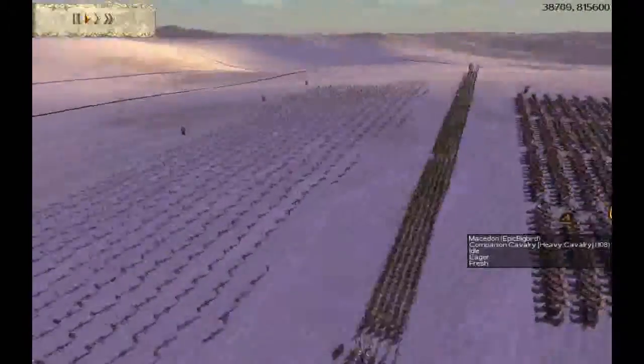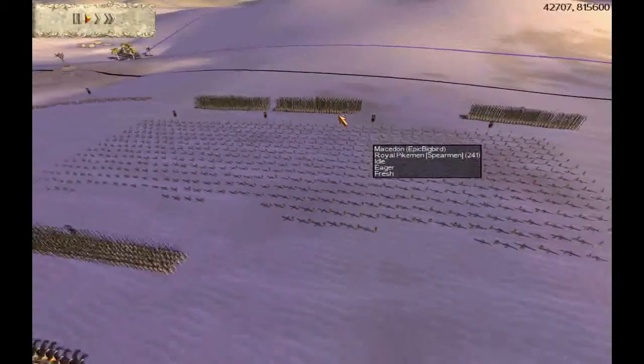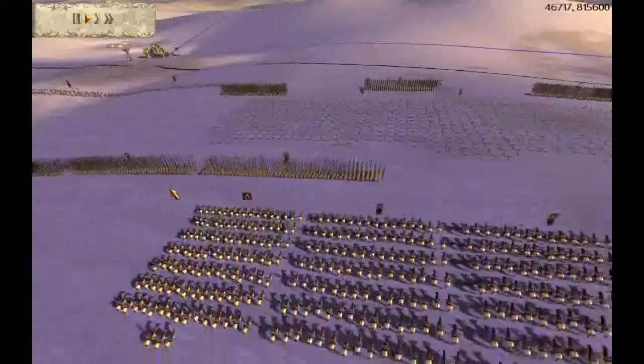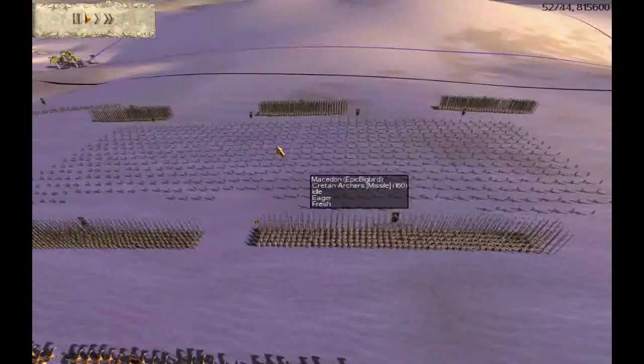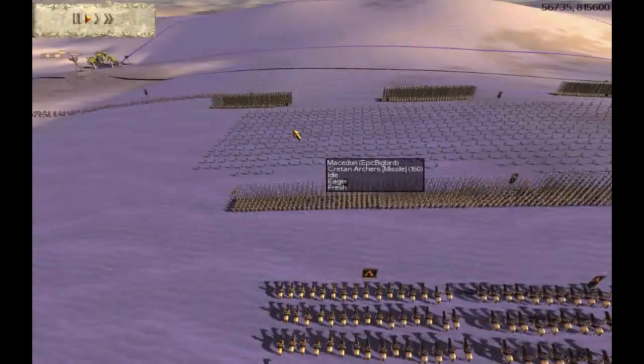I will take you over unit compositions and hopefully we will get that done before the match starts. Since this was such a high money battle, of course I brought 6 sets of Royal Pikes, which are gold gold. For a supporting unit, I have brought in 4 sets of Cretan Archers, which are also gold gold.